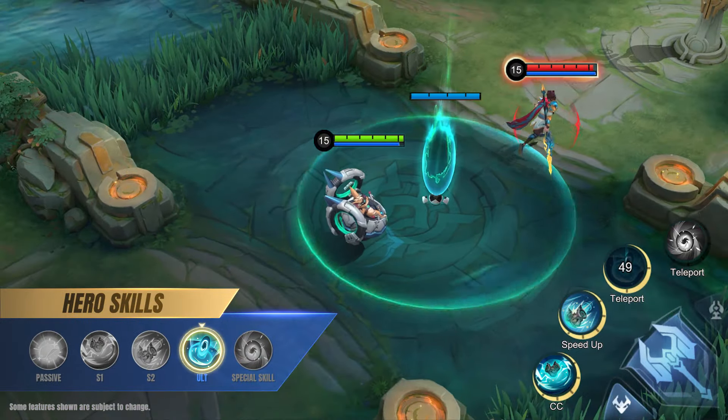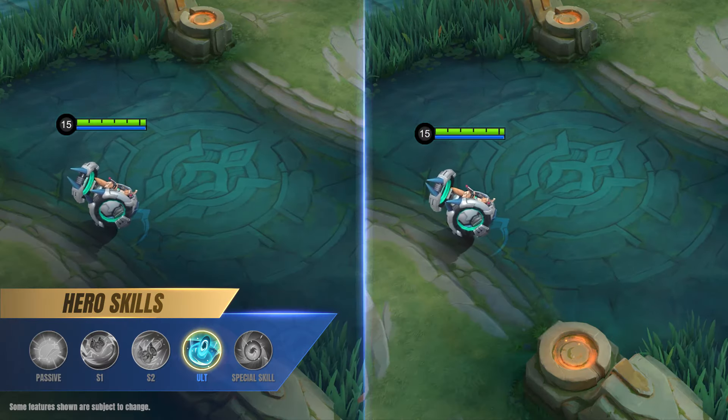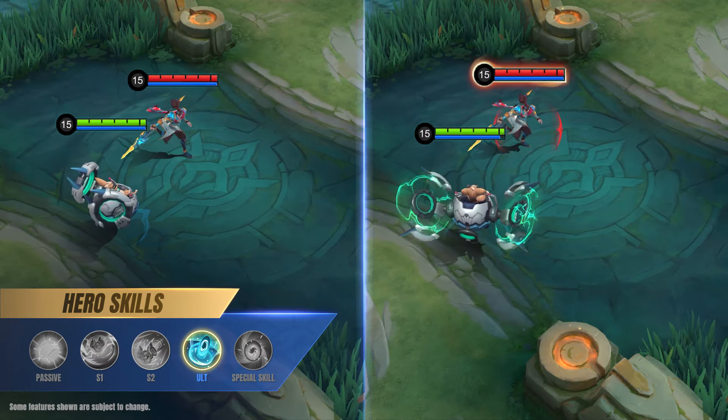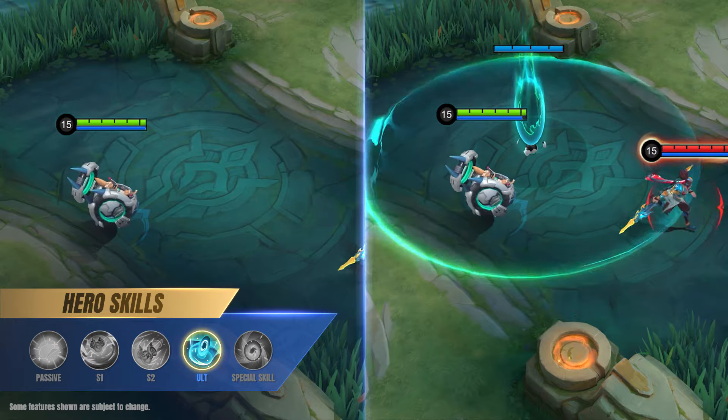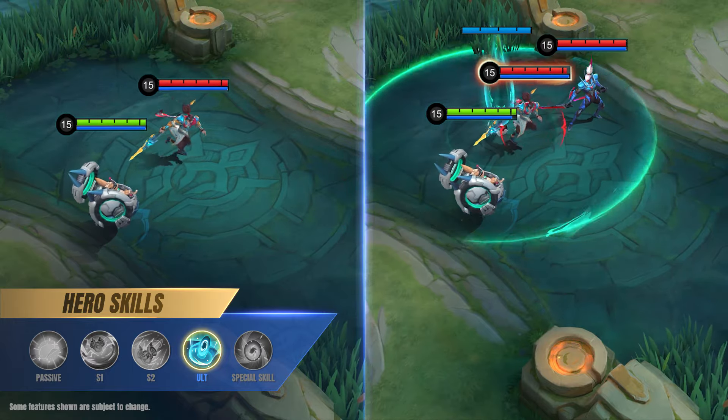Ultimate: Shortcut. Chip deploys a portal on top of an enemy hero, dealing magic damage and slowing them. After a delay, this main portal will deal magic damage to nearby enemies and slow them.